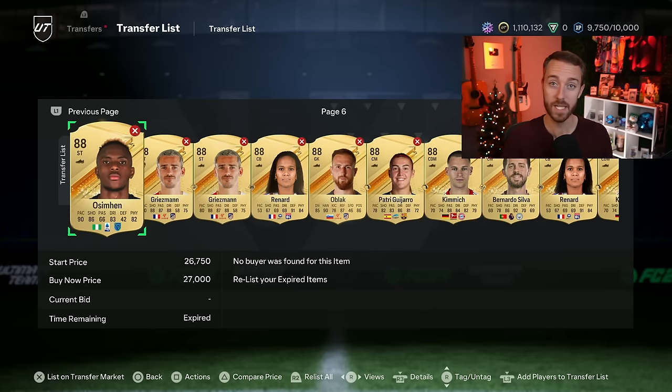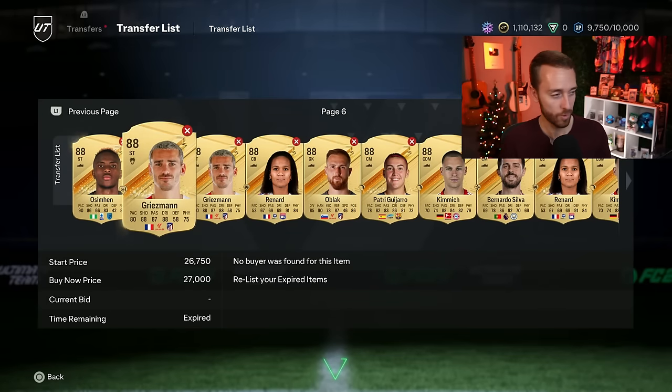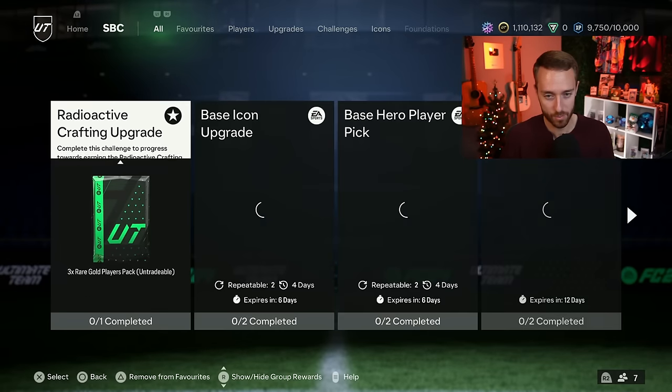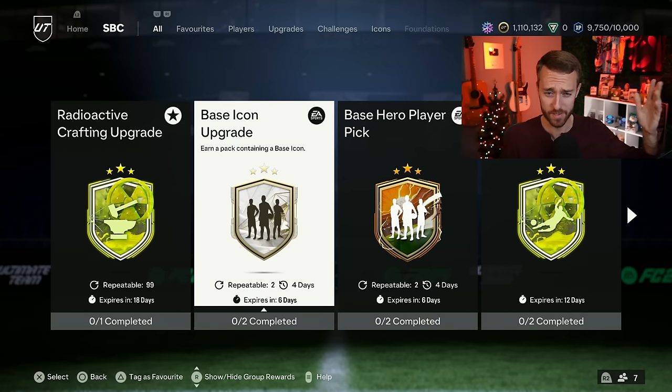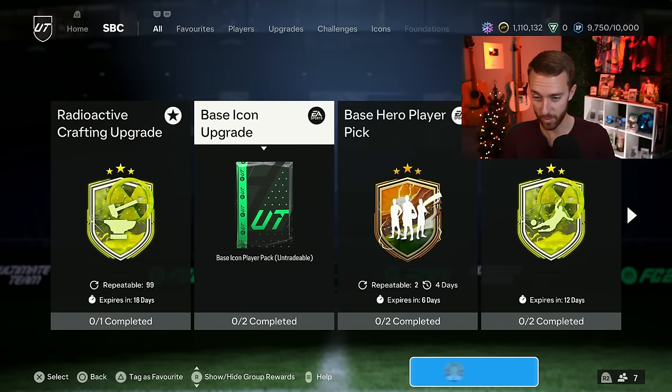For those of you who invested in that higher-rated fodder as well, I think these cards are probably going to stay around their same price during this week unless we get another SBC requiring higher-rateds. The peak for the icon SBC was probably yesterday, but people will probably slowly complete the hero and icon upgrade during the week. It refreshes in four days — so basically Friday — and I would sell my fodder before Friday. That's the way I would go about it.